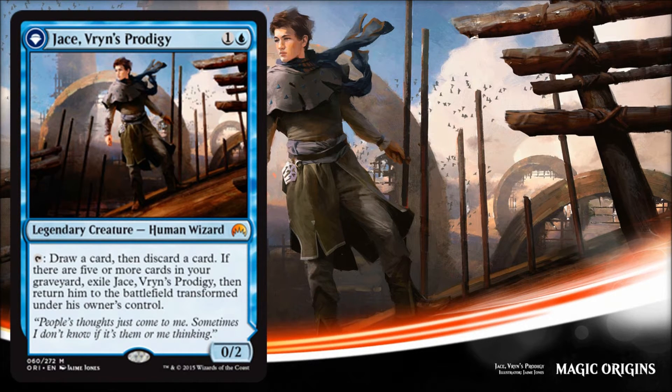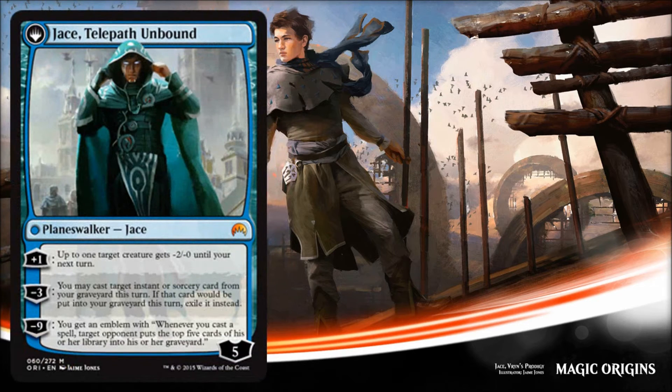Jace, Vryn's Prodigy has already been spoiled — we talked at length about it last week, so check out our Magic Origins playlist for more. For right now I just wanted to show you the art. When it was originally spoiled it was a leak from the San Diego Comic-Con promo version, which has that black-and-white-and-blue coloring with different artwork. The real card art is beautiful — maybe one of the best things about the card. The Planeswalker side looks really amazing; you can see Ravnica in the background. Nice job with the art.